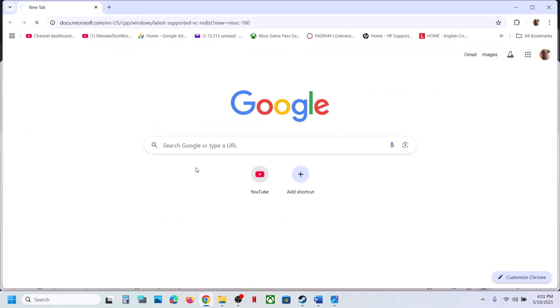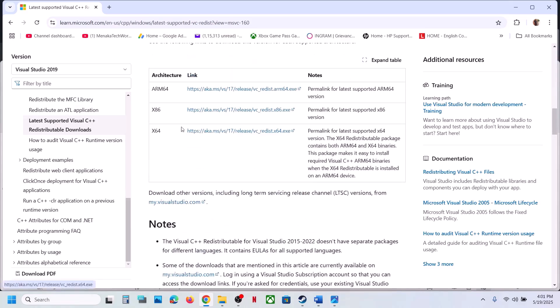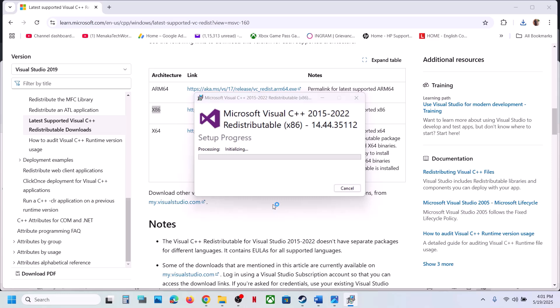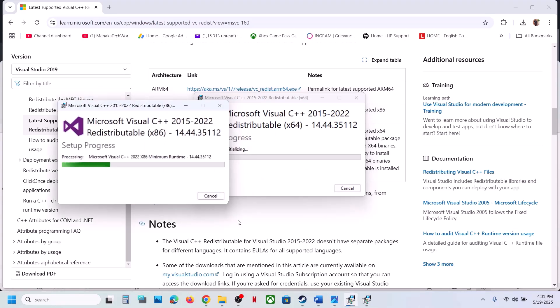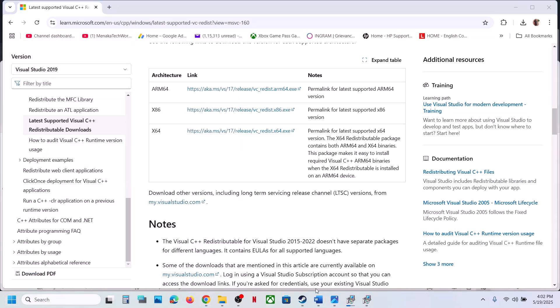The next step is to install Visual C++. The link is provided in the video description — open it in a browser and it will take you to the Microsoft website. Scroll down and you will see x86 and x64 versions. Install both files. Click on x86, run the exe, and click Repair or Install. Then download and run the x64 exe as well — click Repair or Install. Once both are installed, restart your computer and then launch the game.